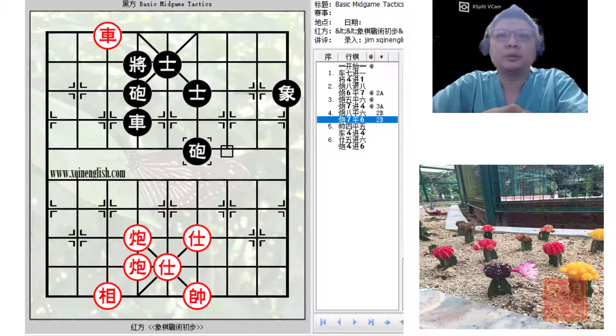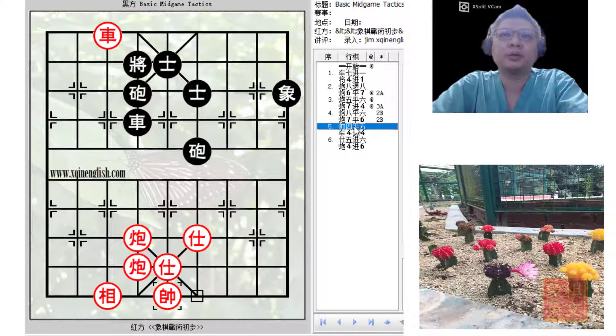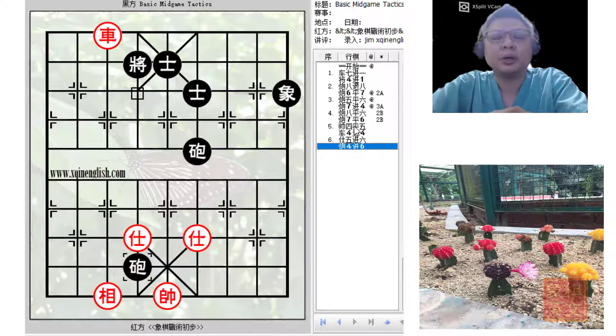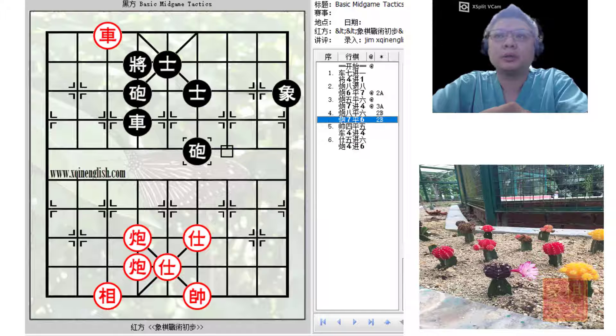c7=6 for a check would not work, because this would not do much for black — it would just only result in a draw. So again, this would be a draw.